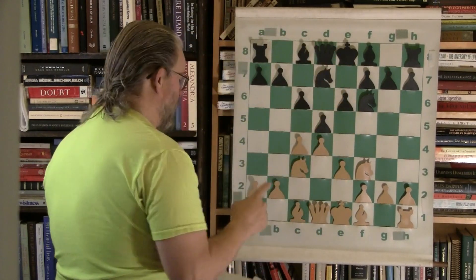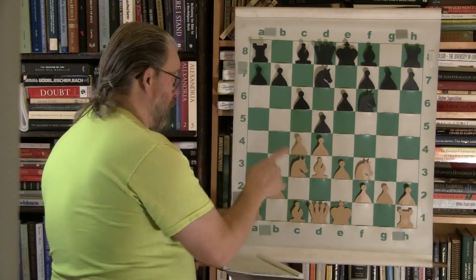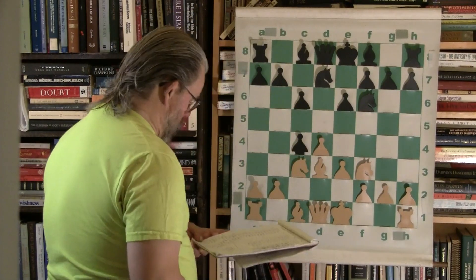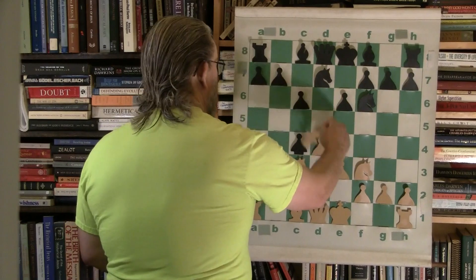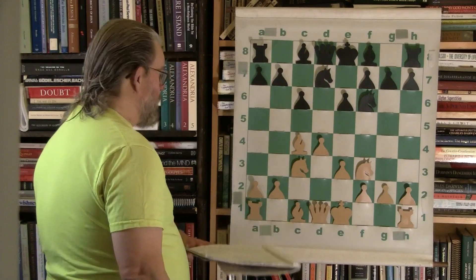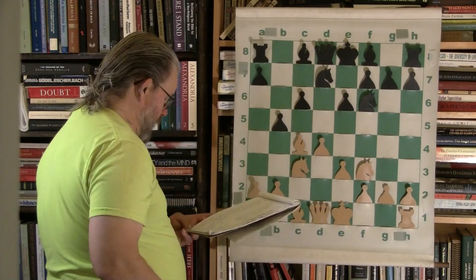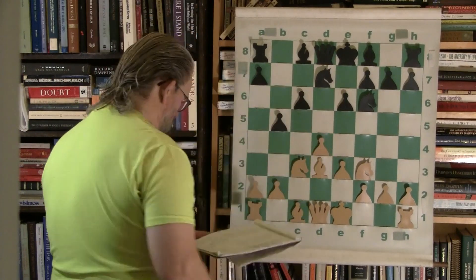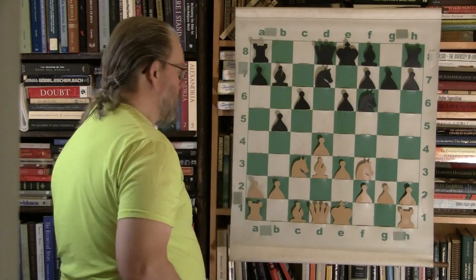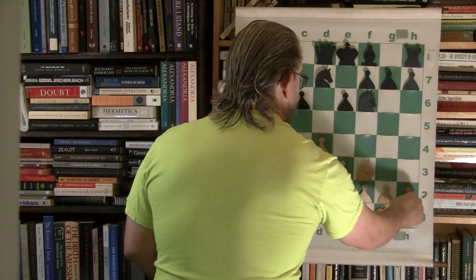White will follow suit, keep on developing, bringing his knight out. The bishop will come out, very appropriately, to d3. And Banco takes the pawn, so the bishop will take the pawn. B5 — tickle the bishop, make the bishop go where you want him to. Bishop down to d3. And now he will fianchetto and get that long white-square diagonal. White, very appropriately, castles — get that done.